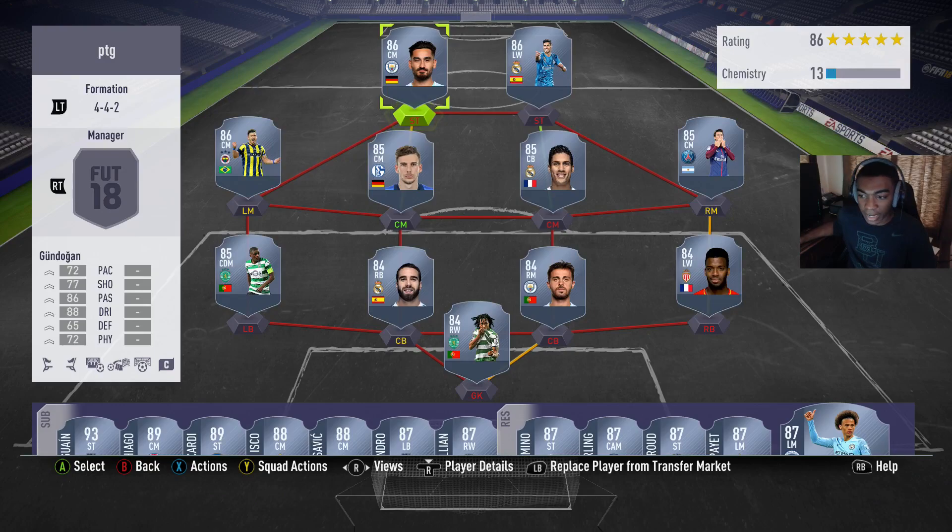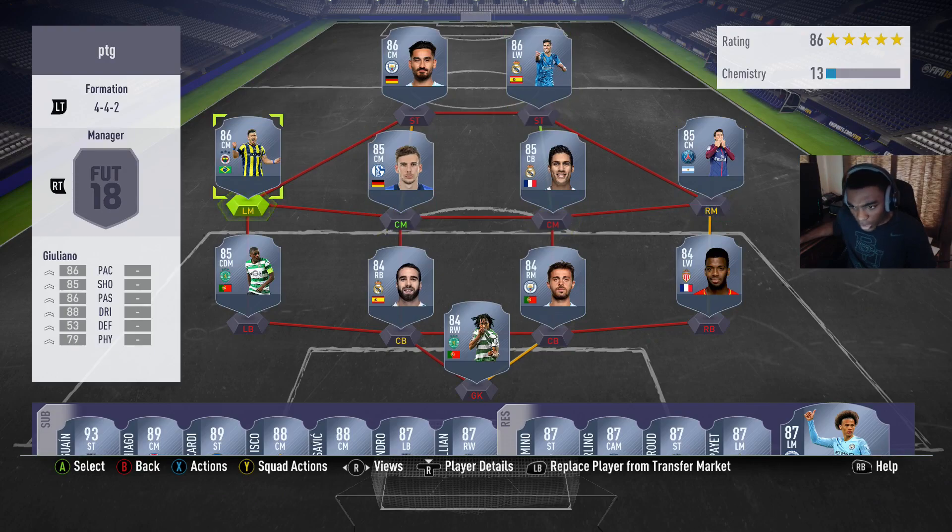Gundogan is 30,000 on both Xbox and PlayStation. Asensio is 30,000 on Xbox and PlayStation. Jullien — I'm not sure how to say his name — is 17,000 on Xbox and 16,000 on PS4. Gretzka is 60,000 on Xbox and 62,000 on PS4. Varane is 55,000 on Xbox and 50,000 on PlayStation. Pastore is 13,000 on both Xbox and PlayStation.